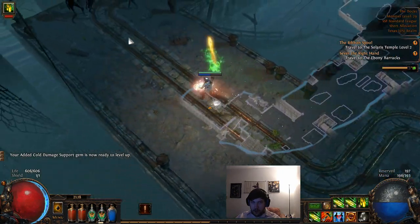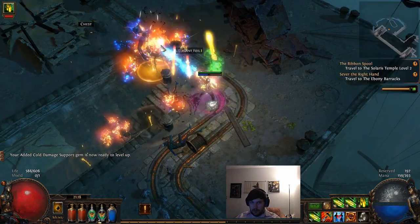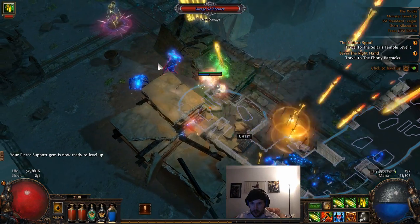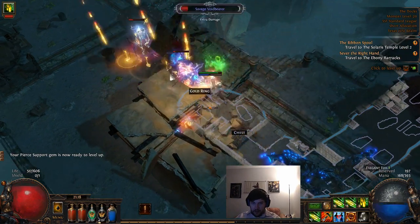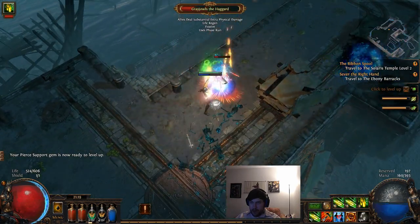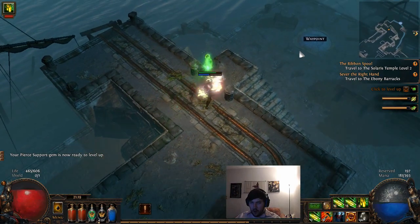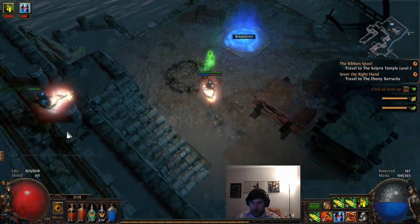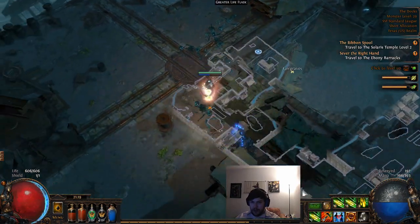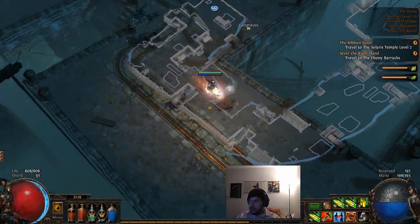Luckily the Docks is really nice because there are a lot of blue mobs. The Docks has a lot of dock ends that have various things in them - one of them is a waypoint. There's pretty much always a blue pack at the end of the docks, so those are worth four times experience and definitely worth killing.